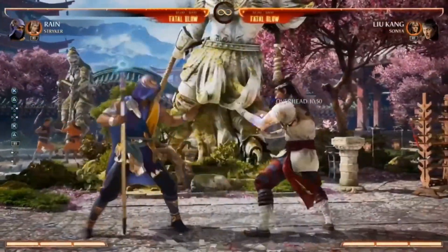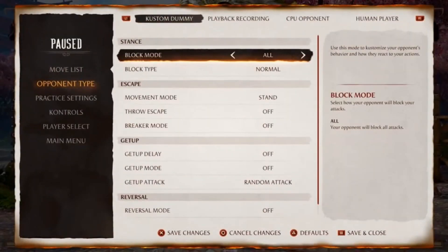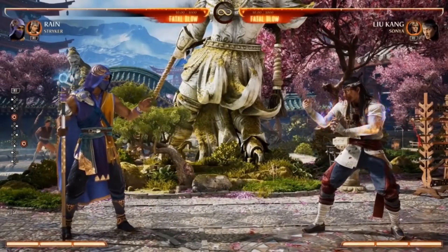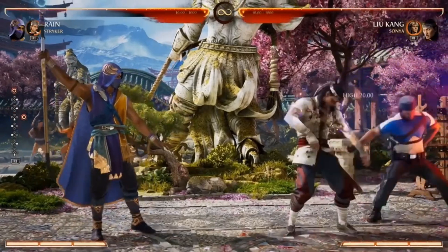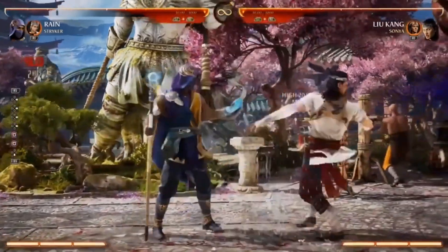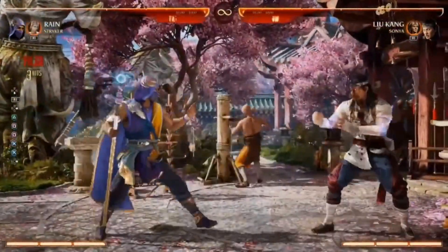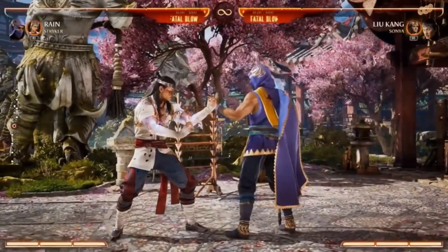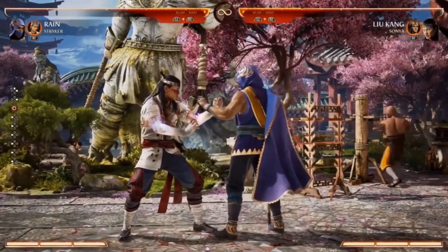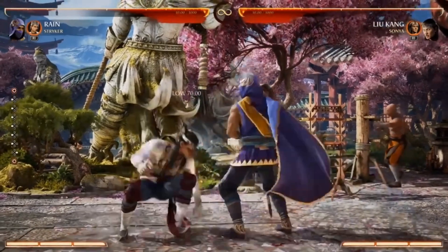Striker has one more move, probably my favorite: Striker comes from behind and handcuffs the opponent, giving Rain a reset. You get a bunch of frame advantage and can go for a mix-up. You could start a combo with an overhead, go into the handcuffs, and then make the opponent guess low. It's really cool and extends his offense significantly.